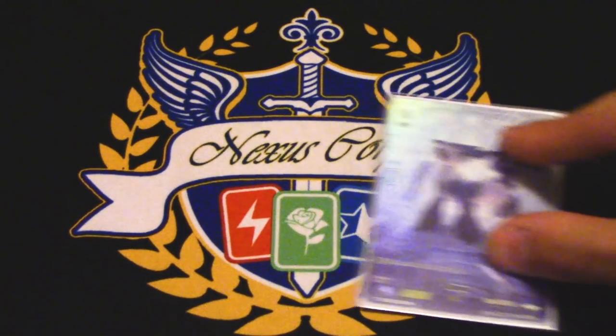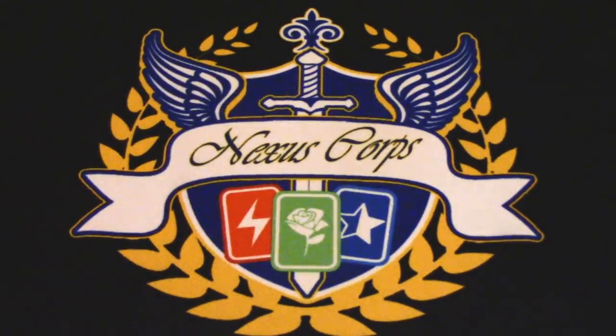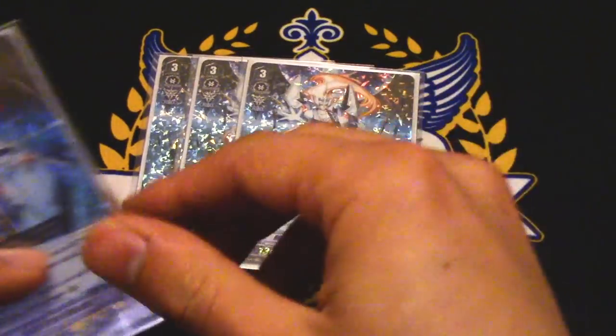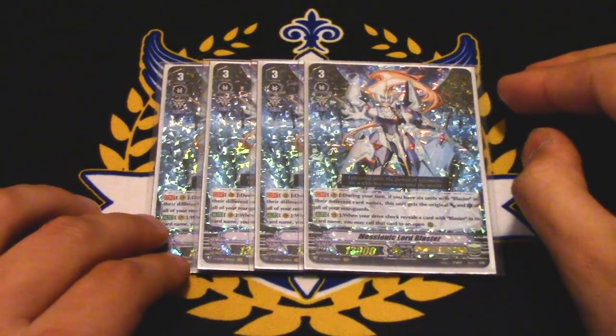The starter is still going to be Gleim — you got the shiny Gleim. Gleim's not going to matter in the next set because we're going to get Barkle, and I'll never use Gleim ever again because I love Barkle that much. So it's just: when you ride, you draw a card. For grade 3, we're running four copies of Mosaic Lord Blaster, or MLB.